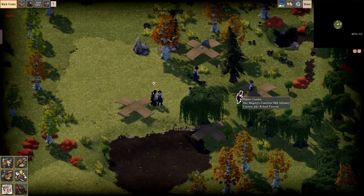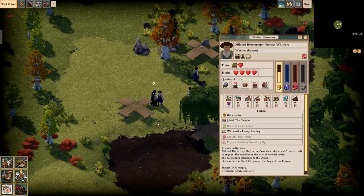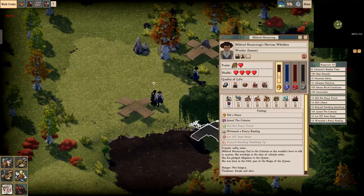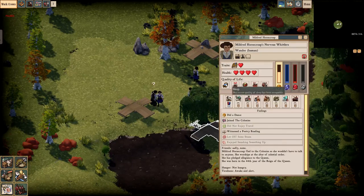This guy right here is our lone military, Robert Campbell. You can click on a person to see their traits as well as their knowledge in various parts. So this person is going to be good in carpentry. You can see right now their main emotion is happiness, but they could become despair, anger, or fear. This shows their quality of life and what affects it.